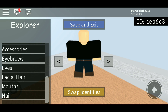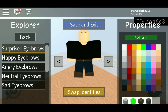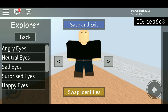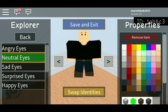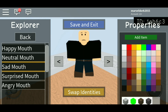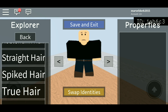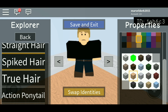For his eyebrows, you're just going to give him the surprised eyebrows. For his eyes, you can do whatever you want, whatever you think works the best — I'm just going to give him neutral eyes again. For the mouth, you're just going to give him, again, sad mouth. For the hair, you're going to use the same hair — spiked hair. And the wavy texture.